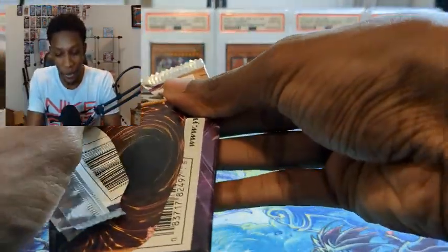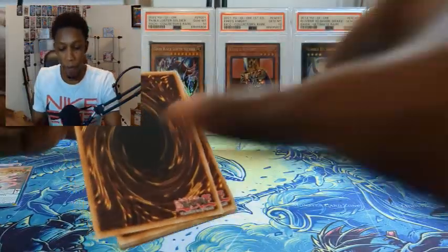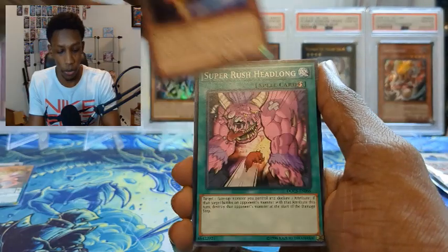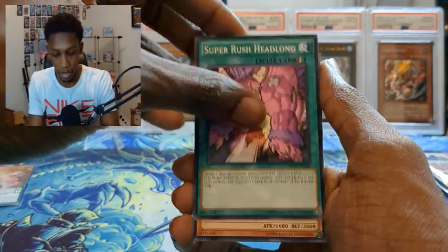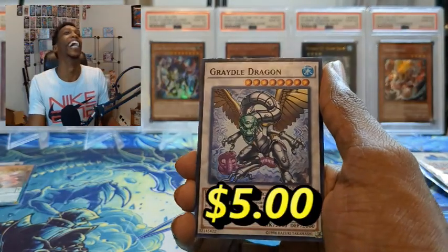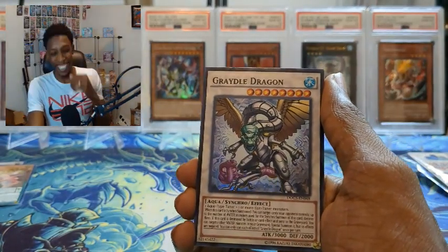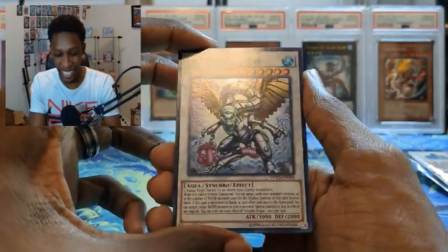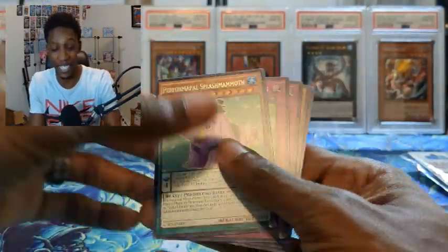Subscribe to the channel guys, we're gonna do a lot more fun stuff like this. Last pack magic — can we get a ghost rare? Dimension of Chaos — we got a Soul Claw, Rush Headlong, Wild Vulture... wait, is it? No. But we did get a super rare Great Old Dragon. We did end on a hollow so that's insane — you're not guaranteed a Hollow in the set. Let's go! That was insane. Appreciate you guys watching — this is Creed and I'm out.